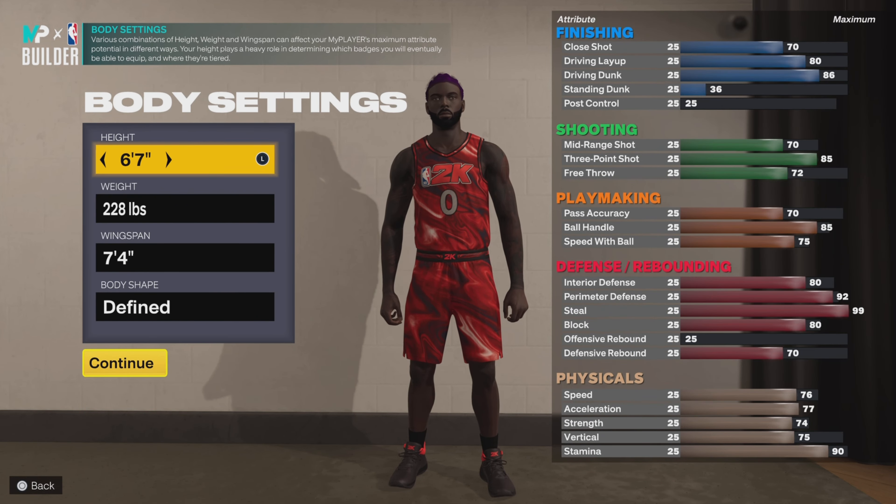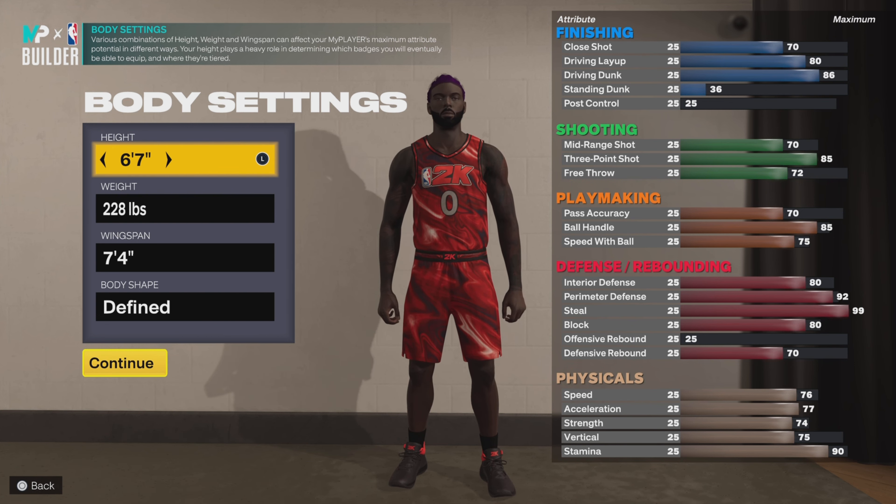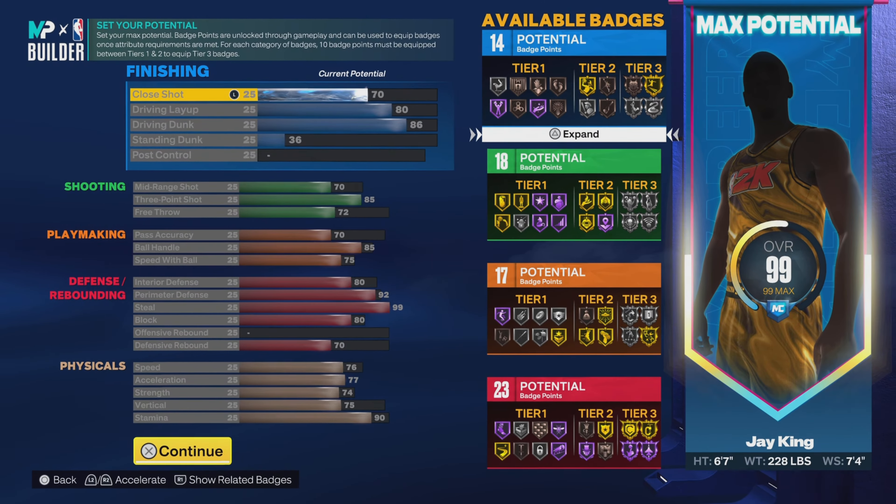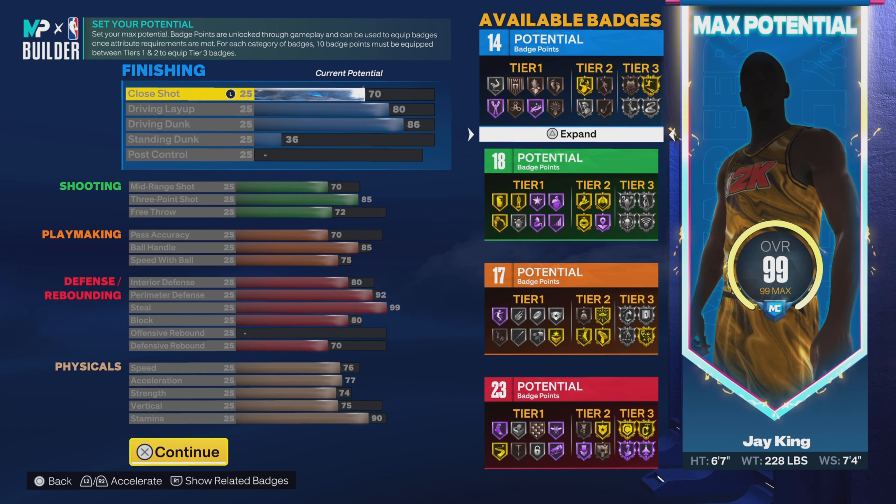We're going to go 6'7 on this one, 228 pounds with a 7'4 wingspan. You can choose whatever body shape you like, but my body shape is defined in real life, so that's what I'm choosing. Gym rat real life — I've been having my badge. Let's go.